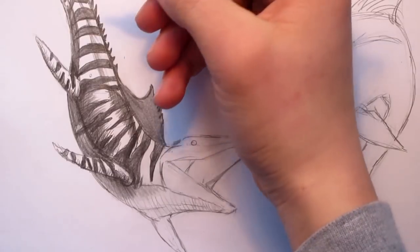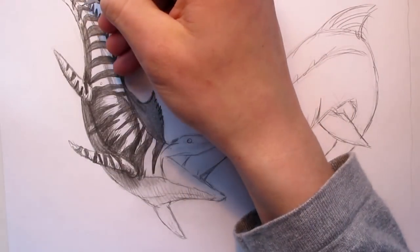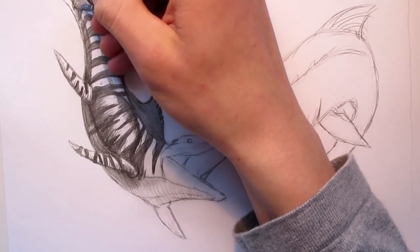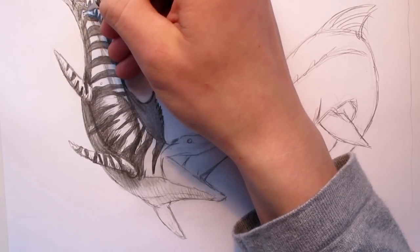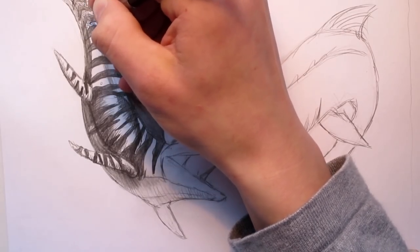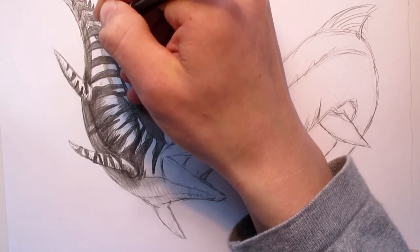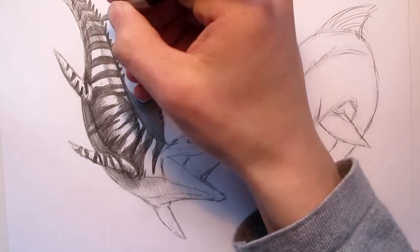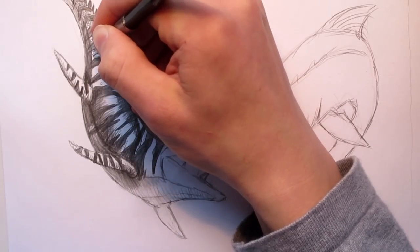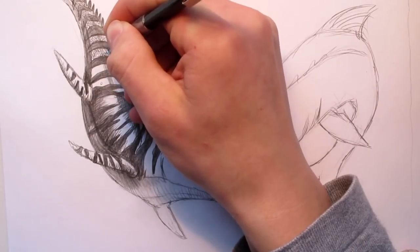We're going to start by adding scales along the whole length of the Mosasaurus, starting at the top as we did with the stripes. I'll probably have some of it time-lapsed. Just put in the scales between the stripes — you don't really need to put scales on top of the stripes because you really won't see them. Just add little round circles for scales. A fast way to do scales is just by twirling your pencil around, but if you really want to make your drawing look the most realistic, do lots of little circles.